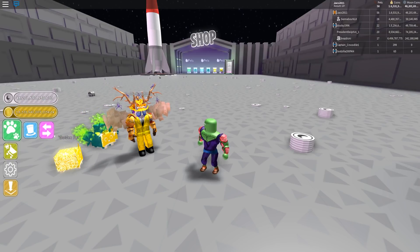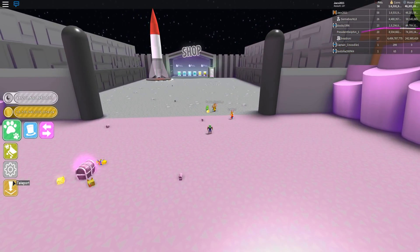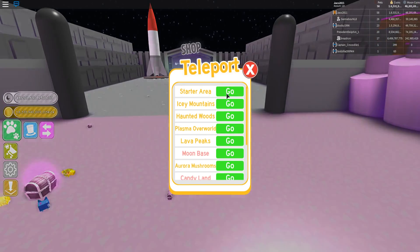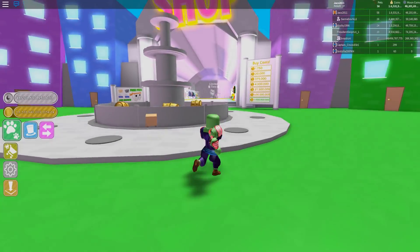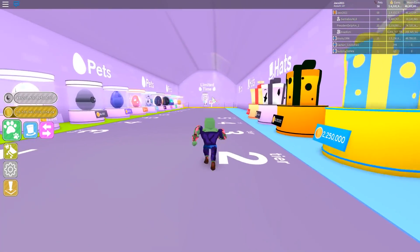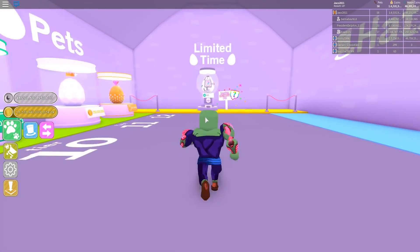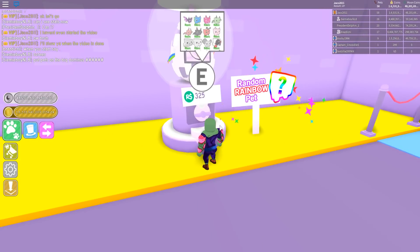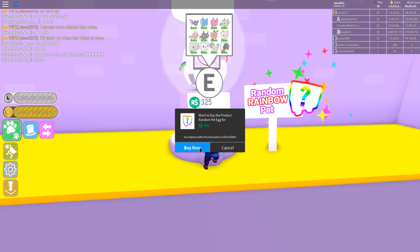He also said there's a limited time random rainbow egg — get any pet with a rainbow tag and take advantage of it while you can. So if we teleport to the starting area we can see the limited time rainbow pet thing down here and it costs 325 Robux. Let's try it and see what we get.